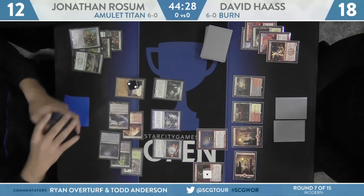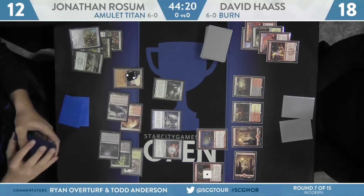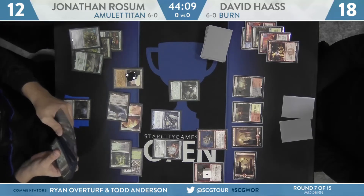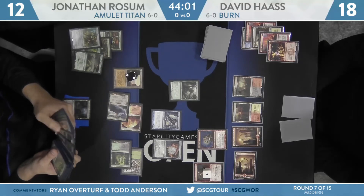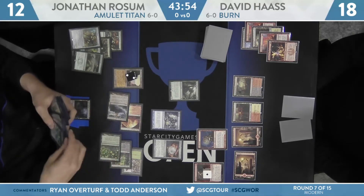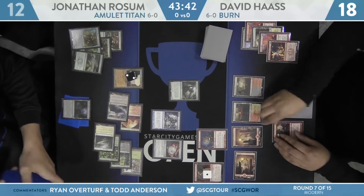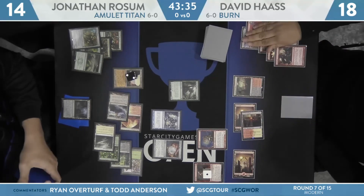Rossum's now going to take the opportunity to Summoner's Pact for Primeval Titan. Cast that right away and tutor up Slayer Stronghold and Boros Garrison. Those will untap because of the Amulet, giving the Titan Vigilance and Haste. Bounce Land trigger off the Garrison — he'll pick up that Ghost Quarter. Here's the attack from the Titan. This is an attack for eight. Titan triggers again. I would have liked to see Rossum get a little aggressive here and attack with a Trinket Mage as well, especially if he's going to be gaining two life off of Kabira Crossroads.